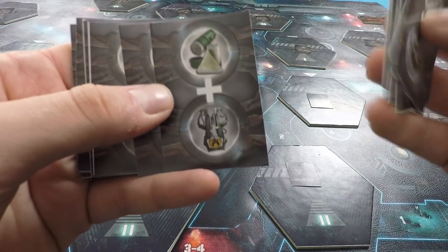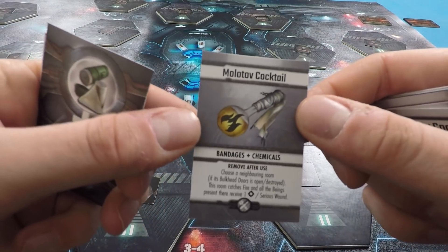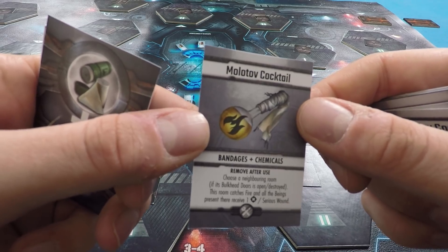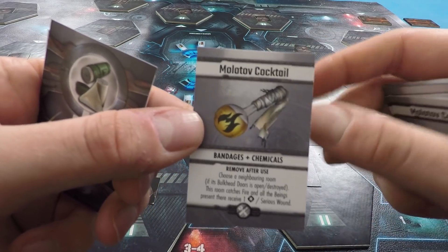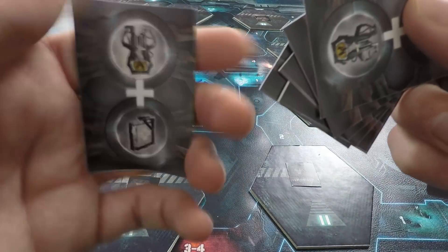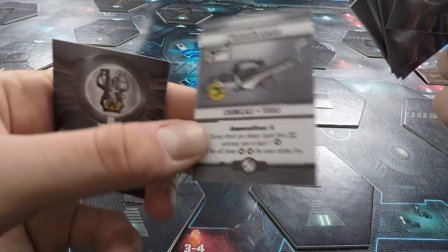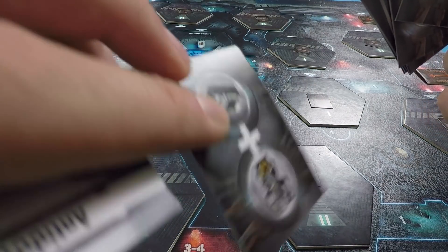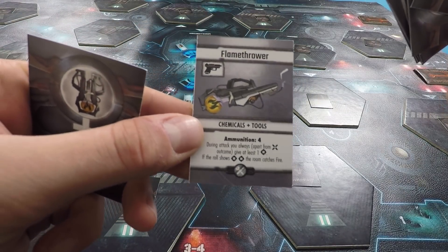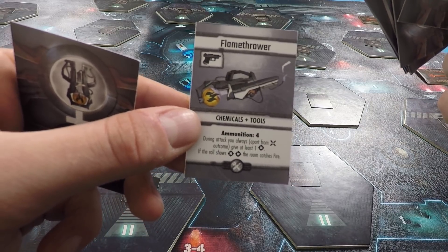We've also got the combination of minor med kits and chemicals to create a Molotov cocktail — this is one way to set fire to the ship, and also a way to damage aliens. Somewhere in here we've got a way of creating a flamethrower, which is the combination of chemicals and tools. The flamethrower can be used to burn down the enemy and set a room on fire as well — more efficient than Molotov cocktails.